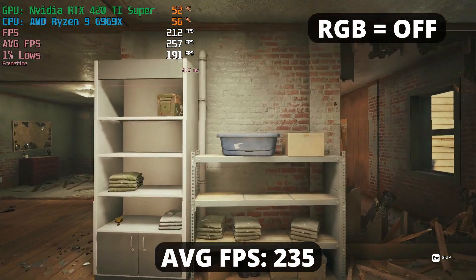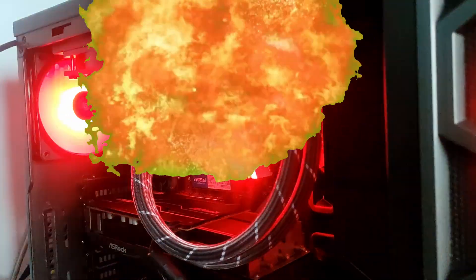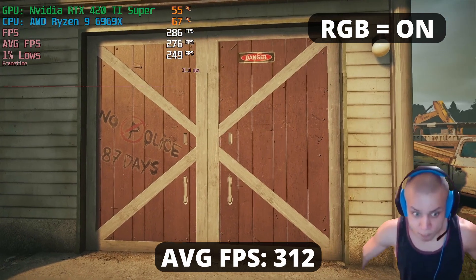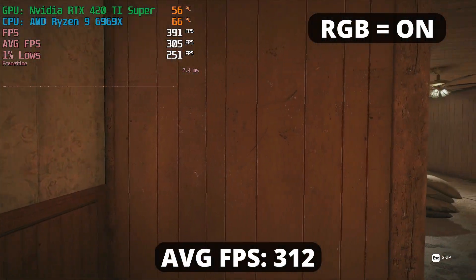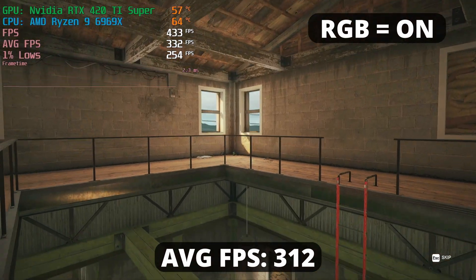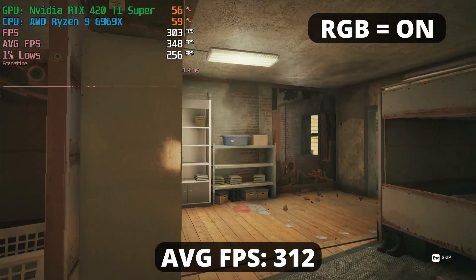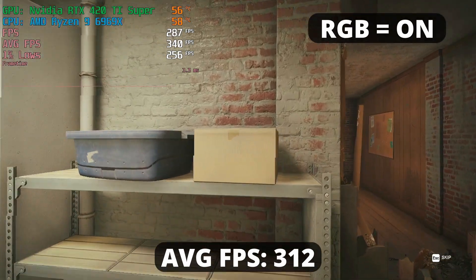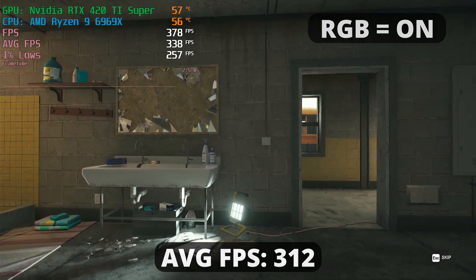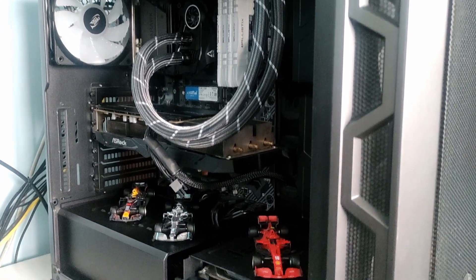Let's turn on the RGB lights and see how the performance is increased. Oh la la guys, mamma mia. We went from having 235 FPS average up to 312. Oh my god, I wasn't expecting this really. This is probably why, when I bought a new computer with lights, the performance just drastically changed. Before, my computer had 0 RGB and it was just terrible. I'm lost for words. If this doesn't convince you yet, then I don't know what will. Now let's put them side-by-side to see the difference better in terms of performance.